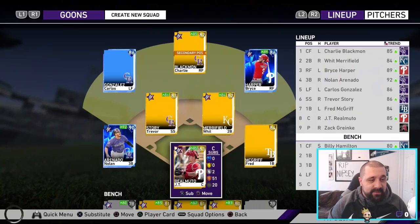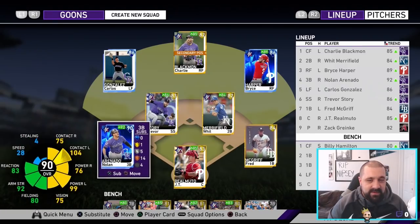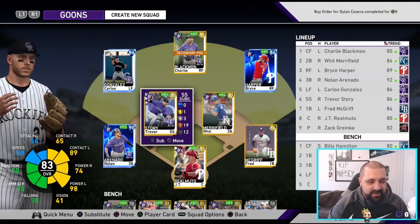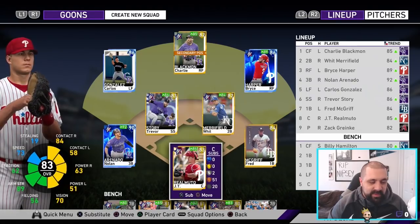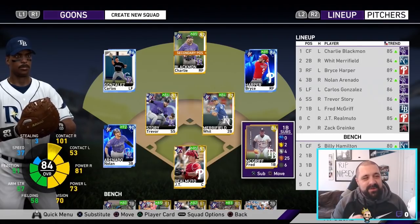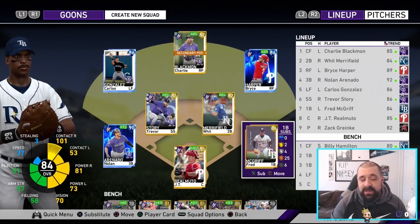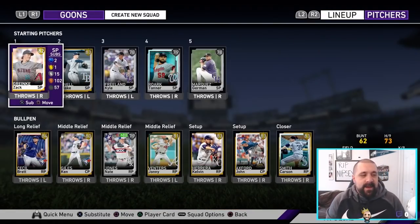The team is really looking like a bunch of Phillies and Colorado players basically. Here's the offense and the starters: we've got Cargo, Charlie Blackmon, Bryce Harper, Merrifield — who's playing very well right now, I think he's on like a 30-game hitting streak extended back to last season — Trevor Story, Arenado, JT Realmuto, and our first baseman is Fred McGriff.